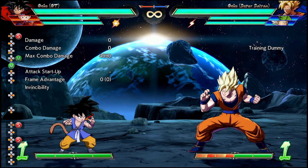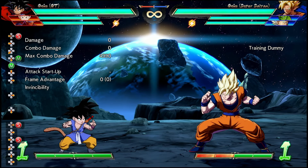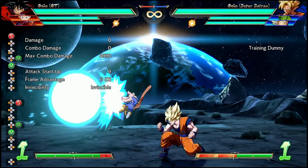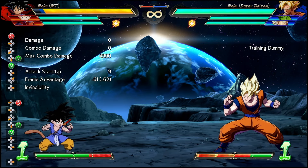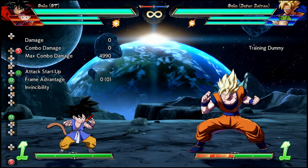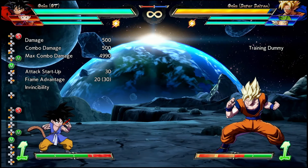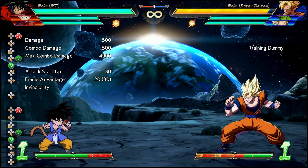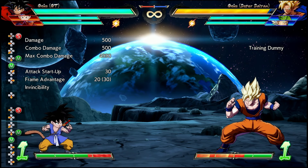Now, GT Goku's body is considered an aerial attack, which means it is able to be anti-aired by any move with that property. This opens up some much-needed counterplay to this move. Against any attack that doesn't have an anti-air property, it still has the armor, so the opponent at least now has an answer to this one, but GT Goku can still use this tool to be a little bit belligerent in neutral or attempt to camp out.